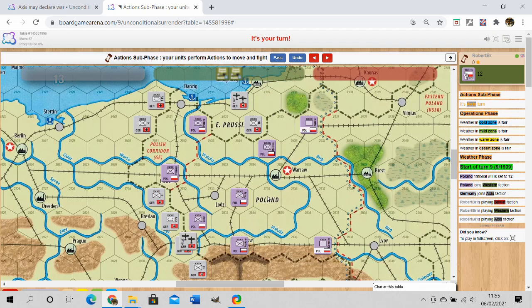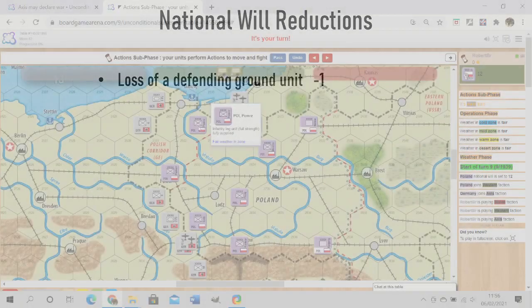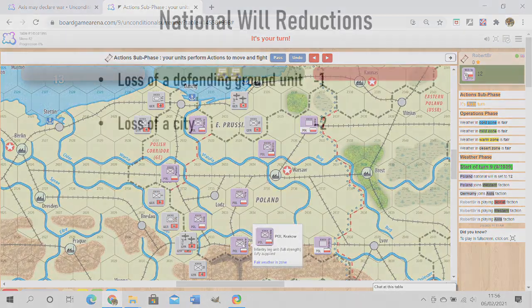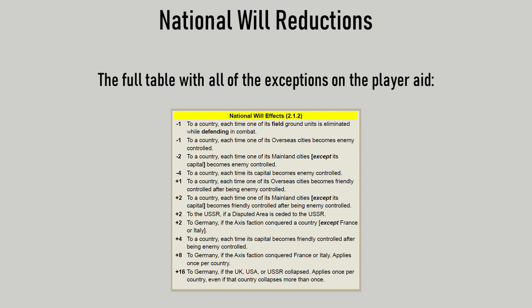Let's begin with national will. To defeat Poland we have to reduce it to zero. Two things reduce national will: destroying an infantry unit reduces it by one — that's six points total from all six units. Capturing a city such as Danzig, Poznan, Lodz, or Krakow reduces it by two points each, worth eight points total. Warsaw itself is worth four points. So capturing the cities alone would be enough, but destroying infantry alone won't be.